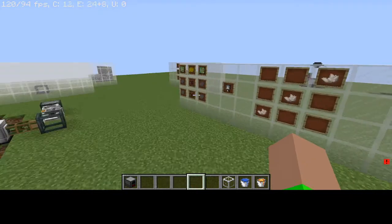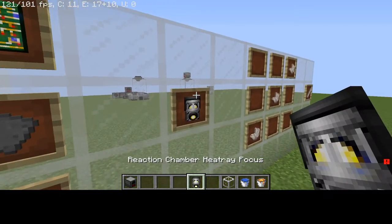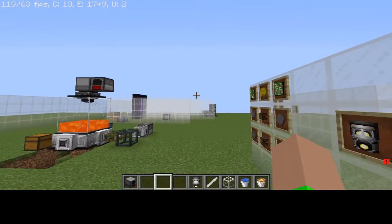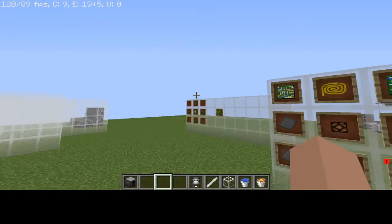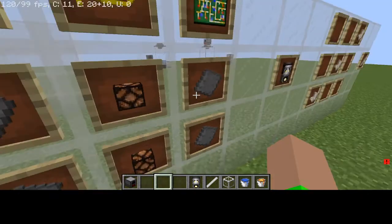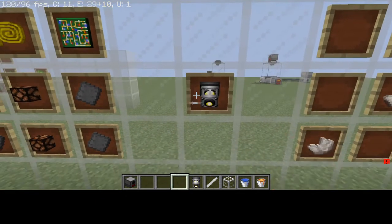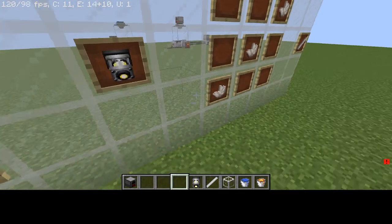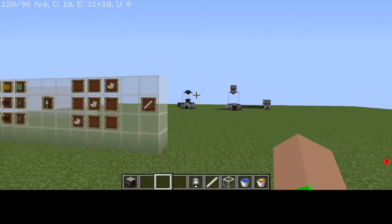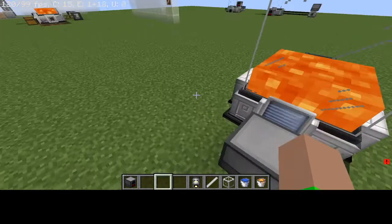Now we'll bring over our reaction chamber heat array focus and our quartz rod. To make the heat array focus you need two elite circuit boards, one gold wire, two redstone lamps, and four steel plates. To craft the quartz rod it's simply three quartz — but that's for next episode.